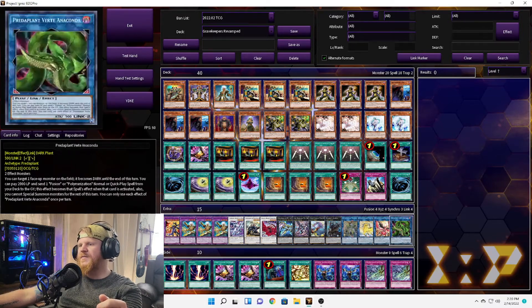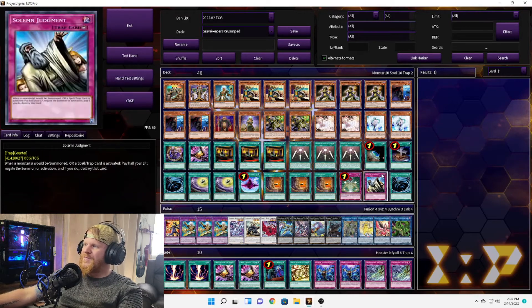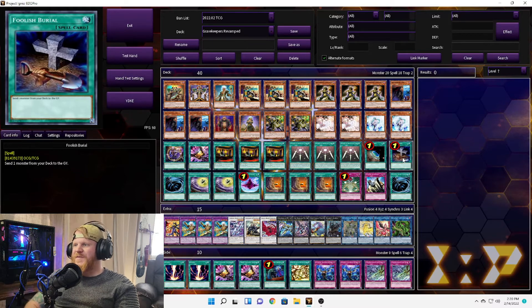Didn't get to showcase a whole lot. I was really trying to go for the Quintet Magician, but he takes a while to set up — even with the Foolish Burial, it still takes a minute. But this is fun! I've never played it before, and now that I have, I know what they're capable of. This could be a frustrating deck to play against — I can see why.